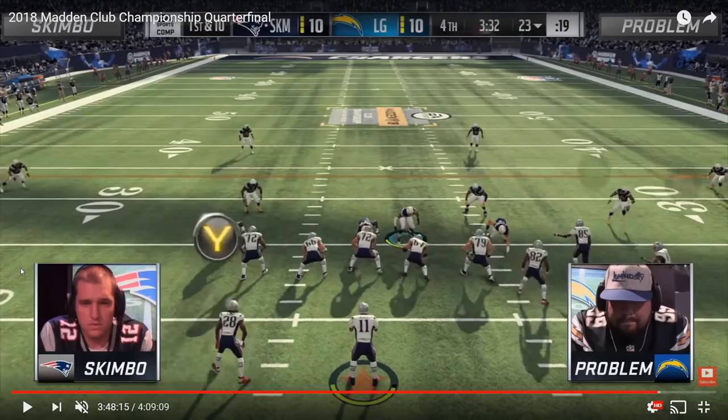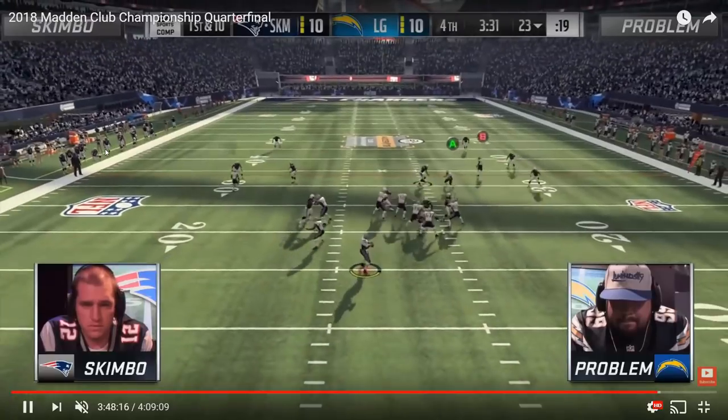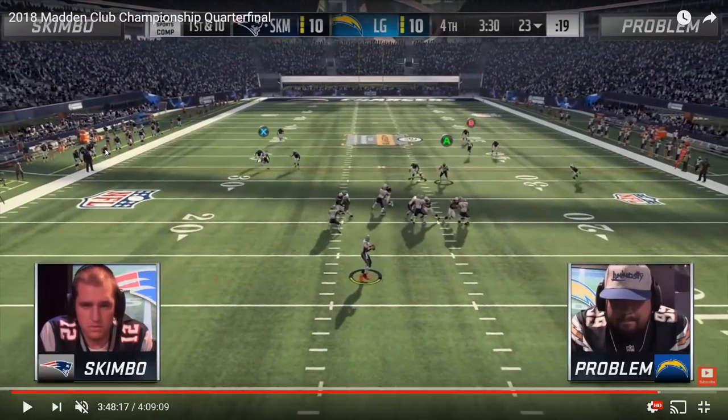Now for the final play — and here's why all of those other plays were important leading up to this one. Since Skimbo made the adjustment of using his outermost receiver as the clear out and putting his middle receiver on the underneath duties, it had been the same play basically every single time. The way Problem was reacting was the same every single time — Problem was bailing back to the deep post and Skimbo was able to dink and dunk underneath to the drag route, in route, playmaker hitch, whatever. As this play developed it looked like much of the same — the deep post on the left developing, Problem usering the underneath route at first and then most likely going to bail to the deep post.